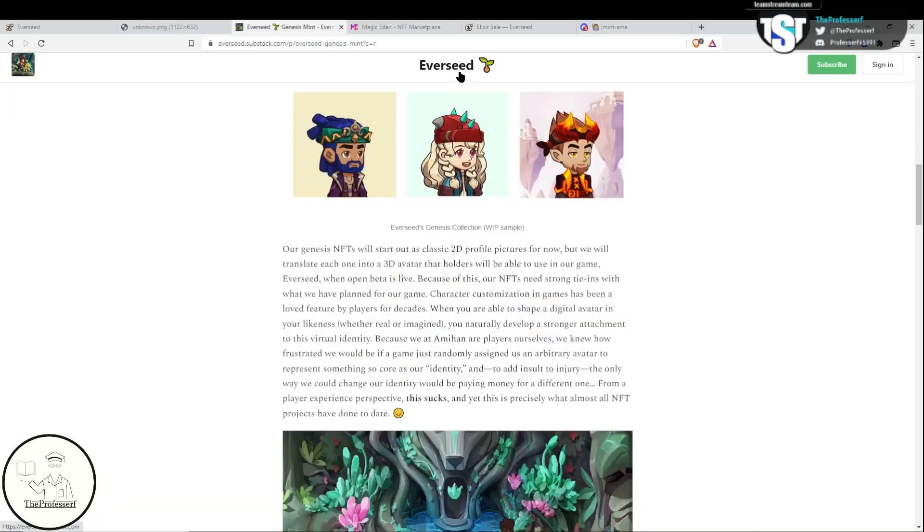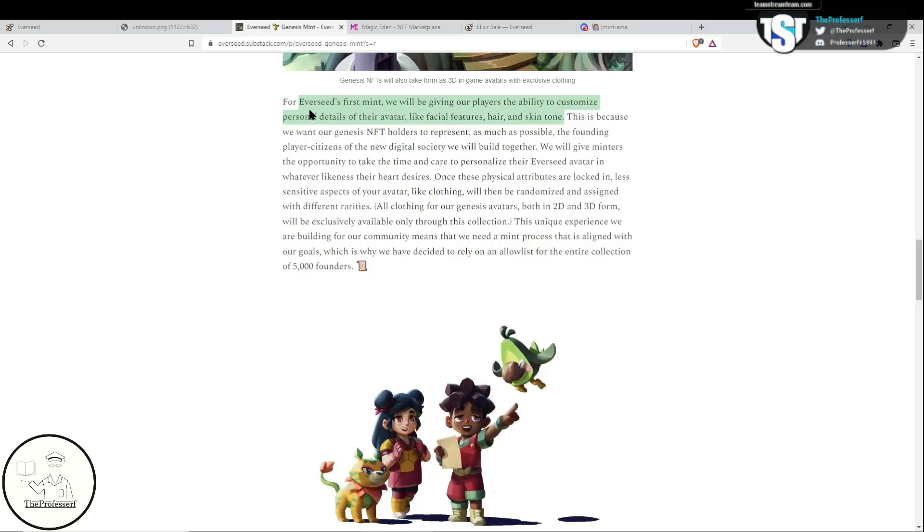What are the Everseed Genesis Avatars? The Genesis Avatars will start out as 2D profile pictures, and later on, once the game is fully developed, they will translate into the game as 3D avatars that you'll be able to use. Another big distinction for these Genesis Avatars is that during this first mint, players will be able to customize the NFT — you'll be able to change the facial features, hair, and skin tone.